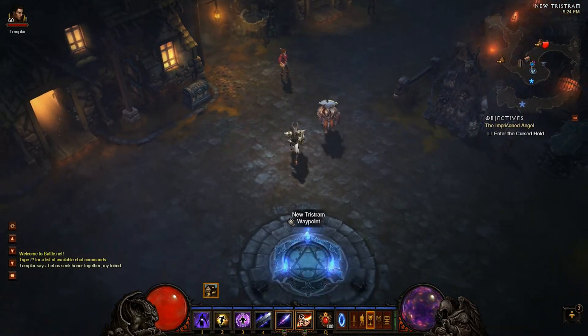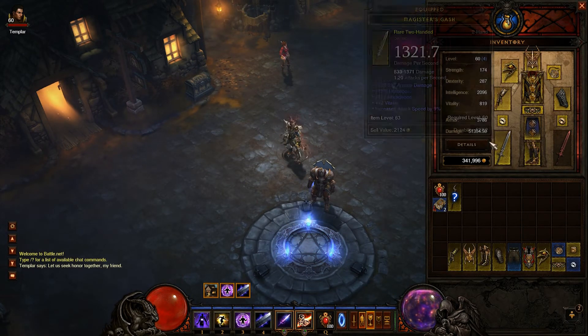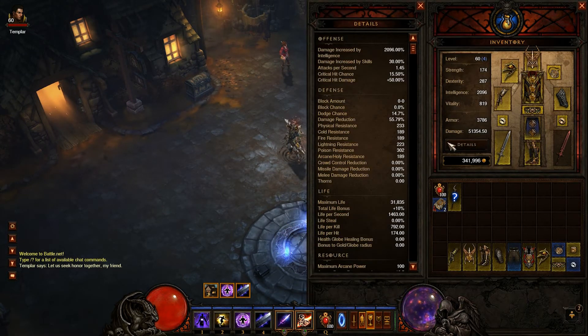Hey guys, you're here with Blex right now. I'm going to go over my character in Diablo 3 currently. I'm playing a wizard — I'm loving it so far. I sort of stepped away after the Paragon patch, and now I'm slowly doing some runs here and there. I want to show you the gear I'm using and the build I'm using to farm Act 1.